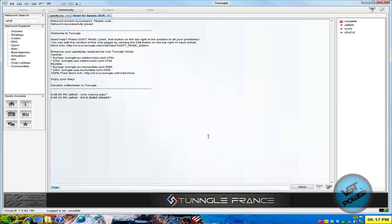So if you're using the Tungle program, I always advise it always helps to port forward UDP 11155.